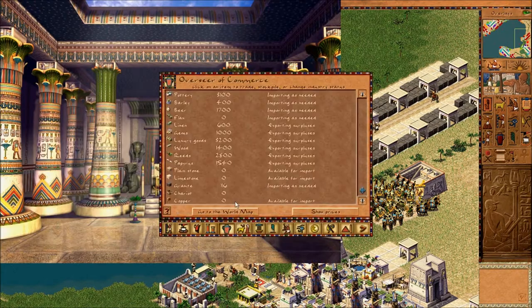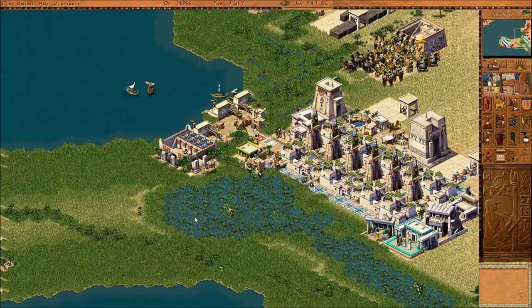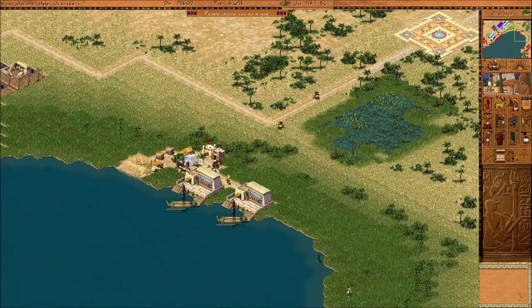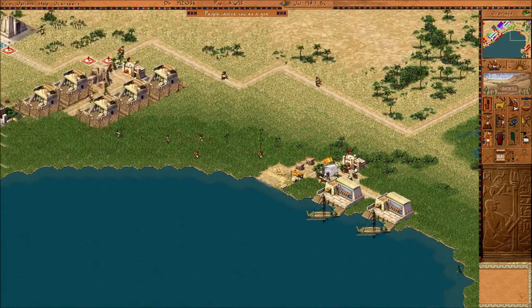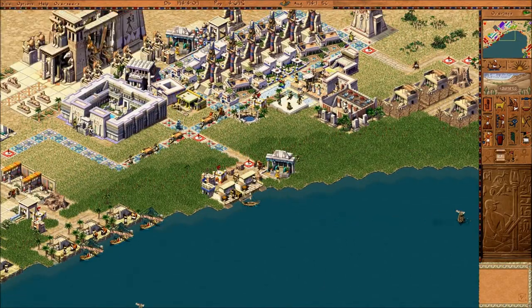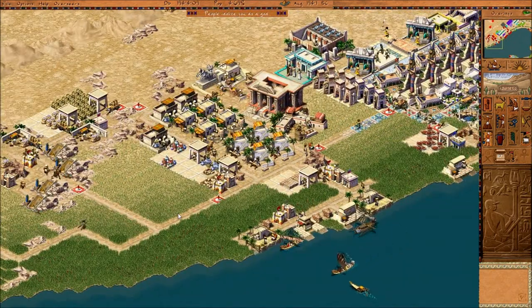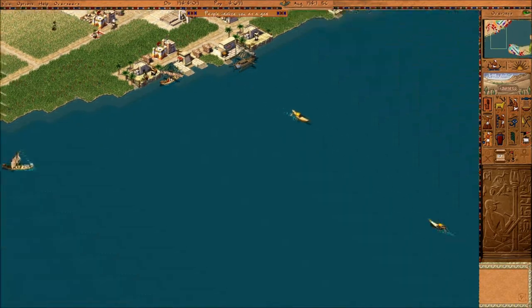How much granite do we need? We still need quite a bit of granite and we're running out of workers as well, which doesn't help. It is easy on this map to build 5,000 people without a ton of worker shortages. If you've done this map as well and you'd like to show how you built the city, please post up on my forums.